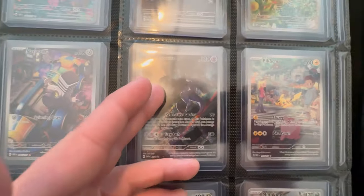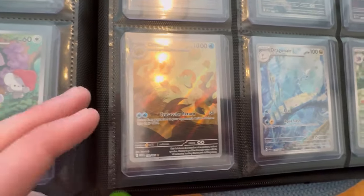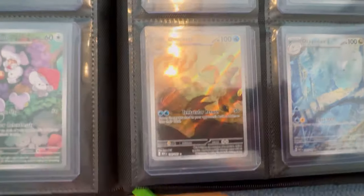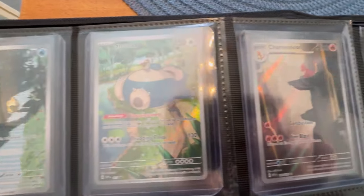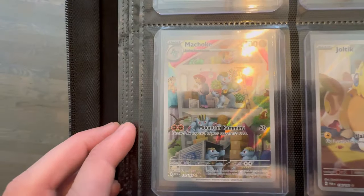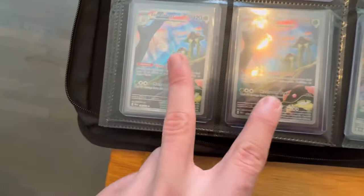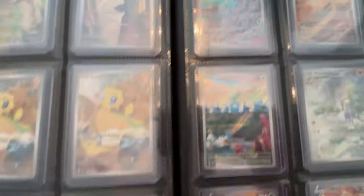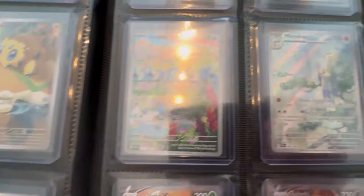We got Scizor, we got Lechonk, we got Varoom — this is cool. And now we got some 151 art rares. We got the Mewtwo from the Ultra Premium Collection, we got the Pikachu — really dope. Omanyte — love this artwork of the Omanyte, it really gives it that ancient feel. And then we got the Dragonair, the Nidoking — some sick ones. And then we have Psyduck, Snorlax, we got Charmeleon, and Machoke — love that one. Then we got two of these Jolteon. These are some Paradox Rift art rares that we got: two Toedscool, an Iron Jugulis, Veluza, an Iron Thorns — pretty dope — Plusle, Swablu, Yanmega. Cool.